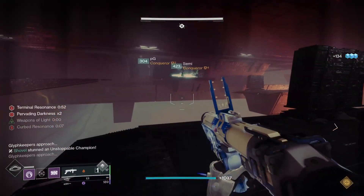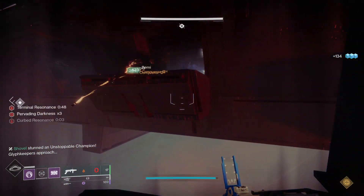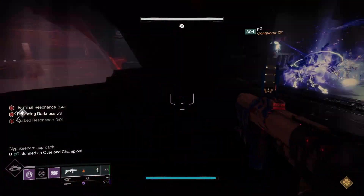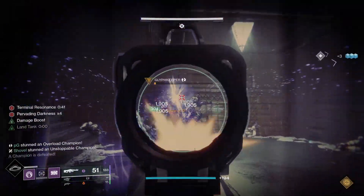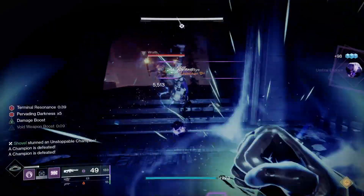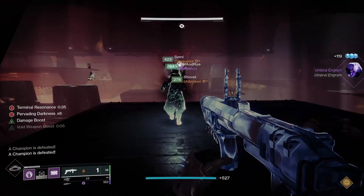In the Gauntlet encounter, the glyph keepers are now both either Overload and Unstoppable — one of each — requiring the use of the respective mods. Hobgoblins now have void shields and wraiths have solar shields. If this doesn't seem like a big deal to you, trust me, it is more of a deal than you think it is.